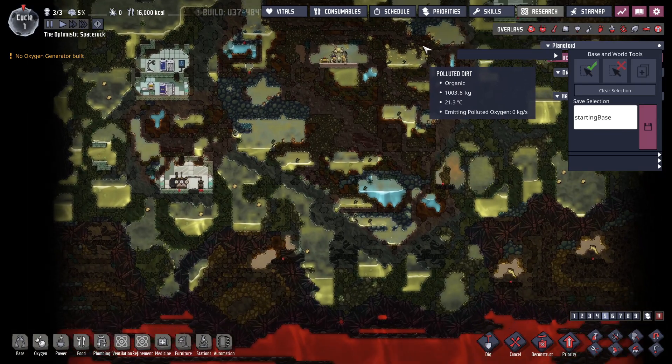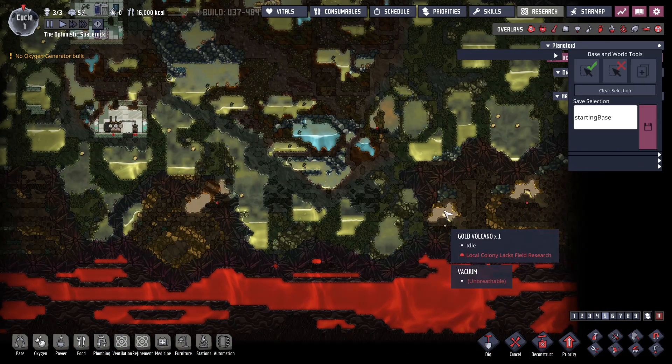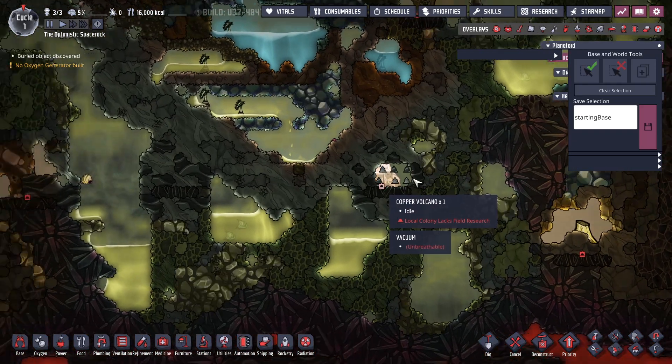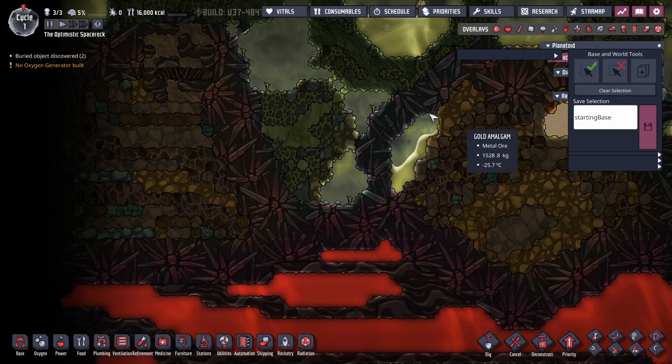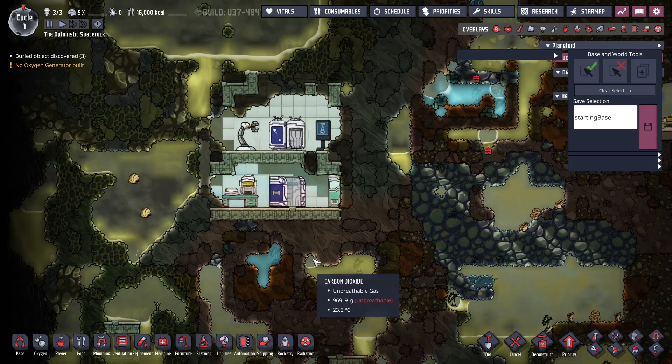This one's metal rich, and it's pretty tiny — these asteroids are not big, but we do have geysers. We have some gold volcanoes, that's awesome, a copper volcano, aluminum, cobalt — wow, all the metal volcanoes. That's a heck of a start, plus a minor volcano.